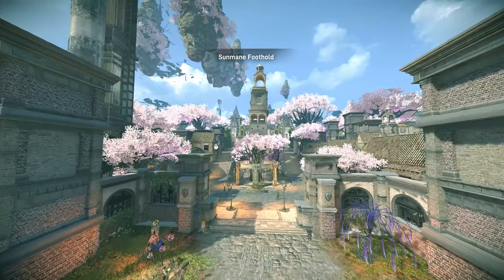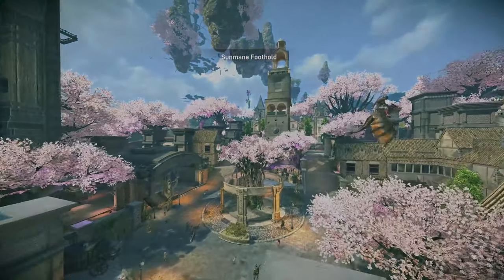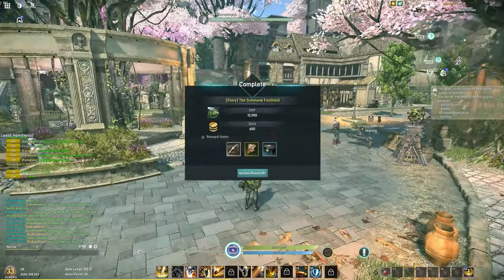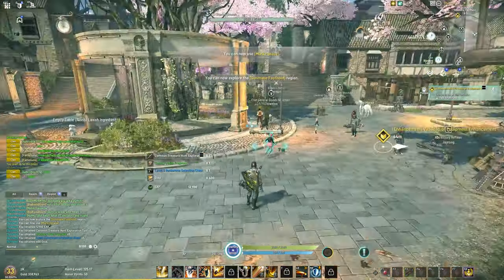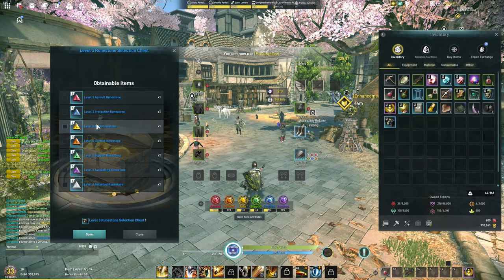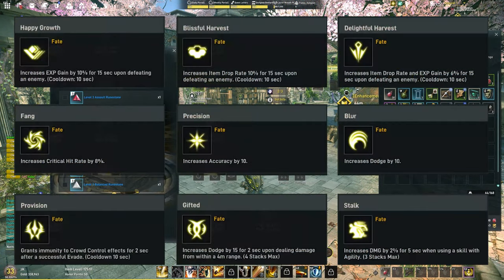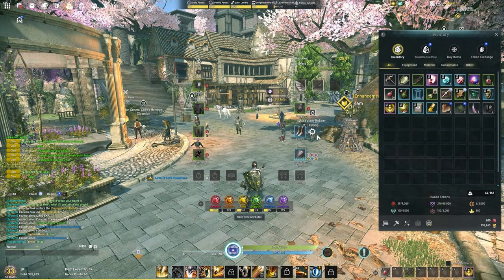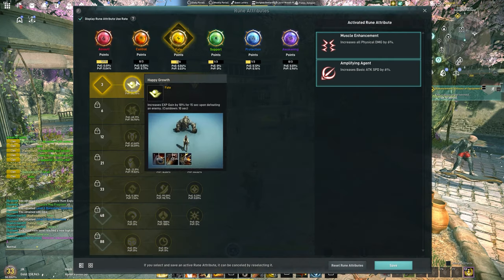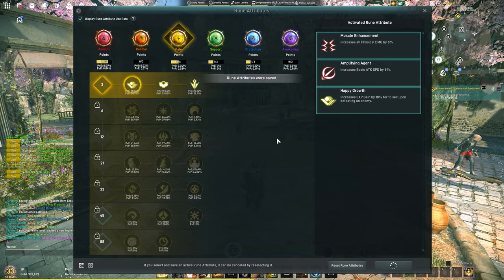Congratulations, you've made it to the first main foothold for your realm. After completing this quest you're going to receive a level 3 runestone box. I highly recommend spending these on fate runes early — the fate tree offers a lot of great bonuses, but the main reason is that at 33 fate rune points you can select an attribute that gives you 9 points in every other rune slot. This is extremely sought after by most players and I highly recommend you pursue it.